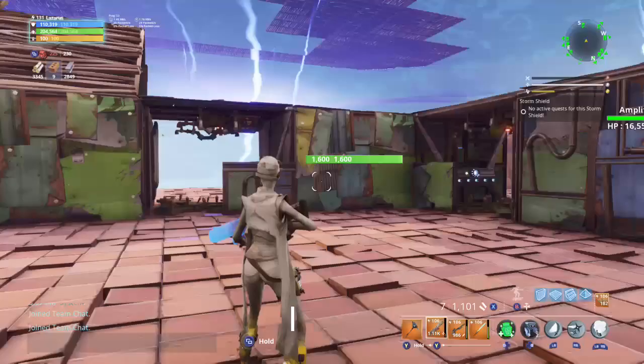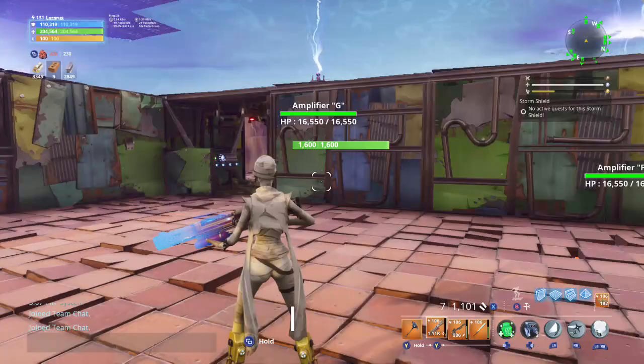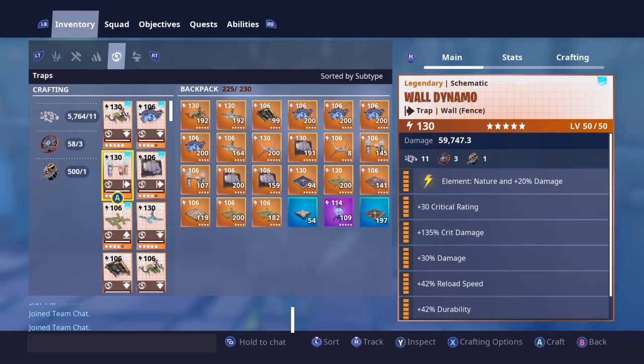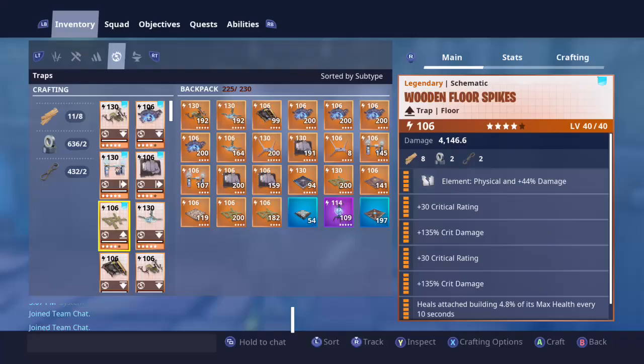We talk about the material cost of this defense: yes, I spent a lot of stone and metal, but this is the entire build — it's going to last you to 45 minutes. Once you have this built it's very easy. We're talking about 88 nuts and bolts because we're only using eight gas traps. You can double up on that and use a stack of nuts and bolts. You can make dynamos if you wanted to since you'll have extra nuts and bolts — dynamos will give extra power versus Smashers. You can make legendary wooden floor spikes with no problem because of the low crafting material cost.